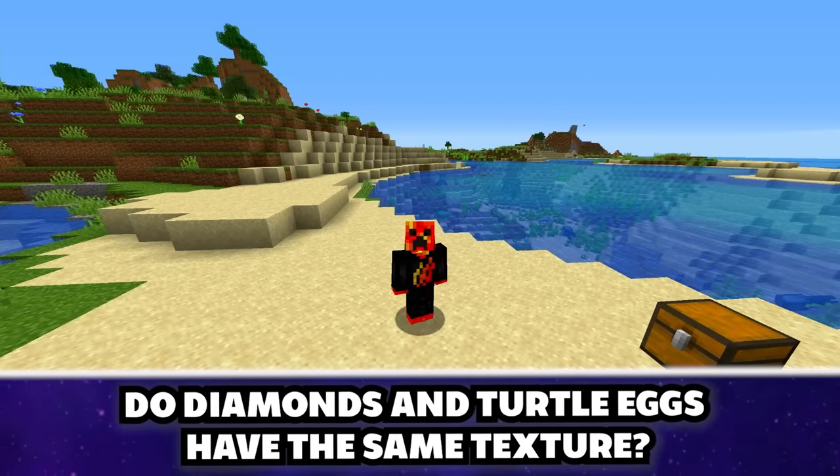If you splash an invisibility potion on a shulker box, it shows what it actually looks like — we took his shell away! Dolphins will play with your items — they spit the diamonds back up. That is so cool!